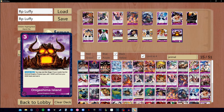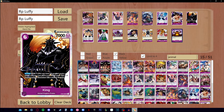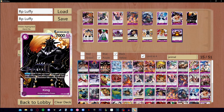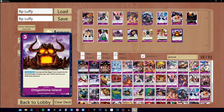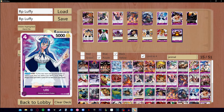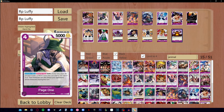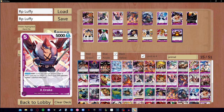We obviously have Rush Kaido, where he can KO a six-cost character and gains rush. We also have King, where he can KO a four-cost character on play. Those are three cards most likely going to be there. Same with Queen — we already know his effect — and we also know the old reliable Ulti and Page One combo. You can use the vanilla Page One or the OP01 Page One; both work perfectly fine.